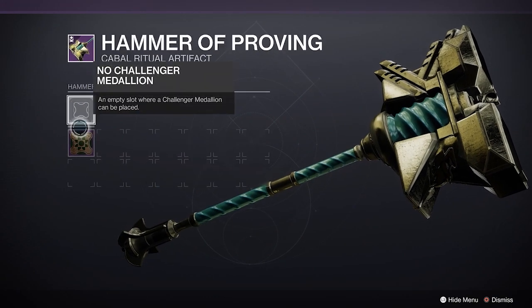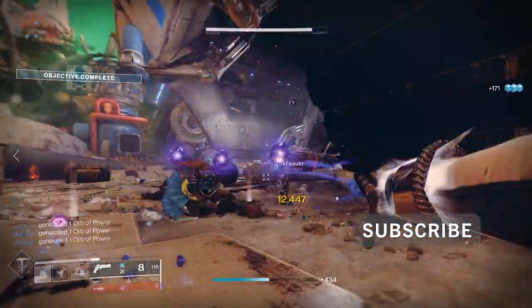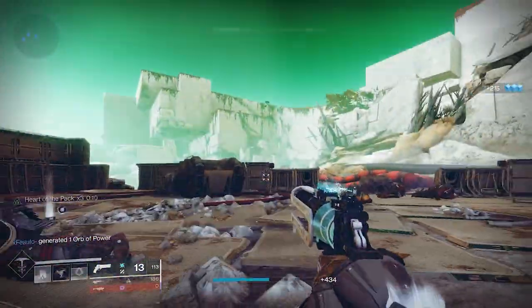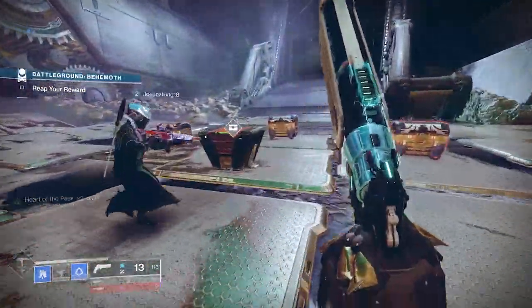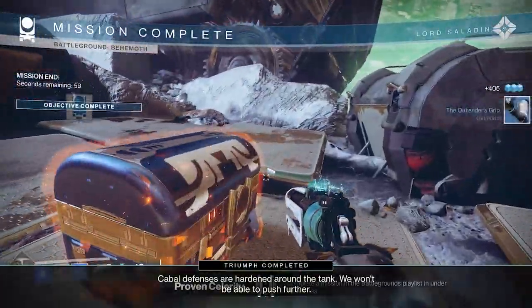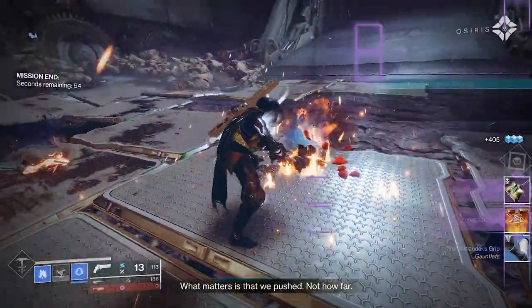You'll notice as you're doing the initial quest for the season that one of the things you will get is a Hammer Proving. As part of that you basically power it up with charges, similar to the crystal lift we had in the last season. You do that by playing core activities — strikes, crucible, that sort of thing. As you do that, at the end of battlegrounds you'll normally get a normal chest, but if you have one of these charges you'll actually be able to get an additional reward from that activity.